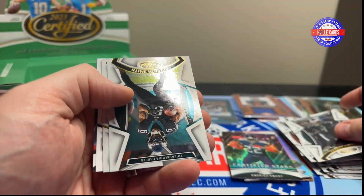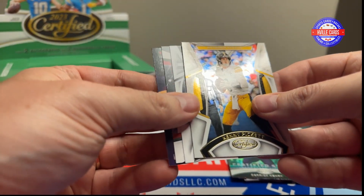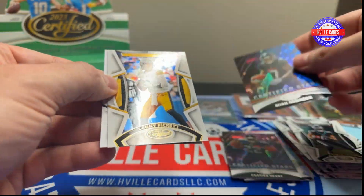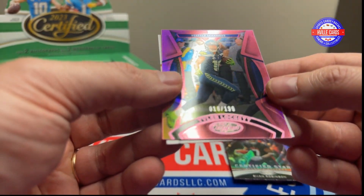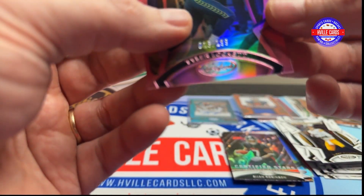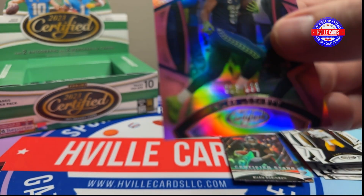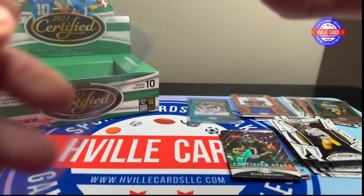We've got Hassan Reddick. Devonta Smith. Kenny Pickett. We've got a Bijan Robinson Certified Stars. And a Tyler Lockett, 16 out of 199. Is that his jersey number? I think that might be his jersey number — eBay 101 right here: jersey number. Please be his jersey number.